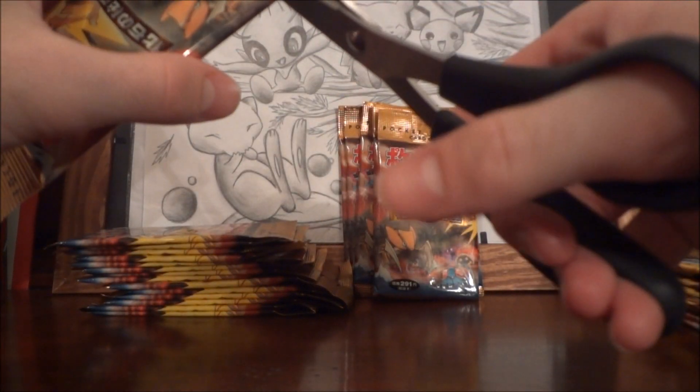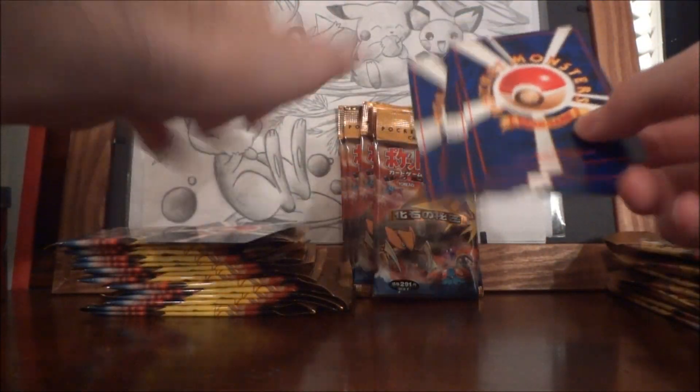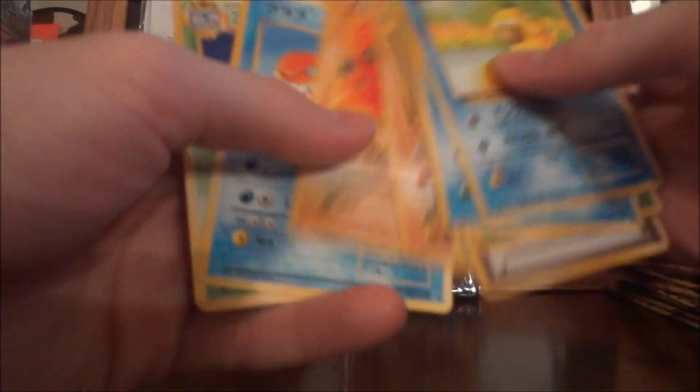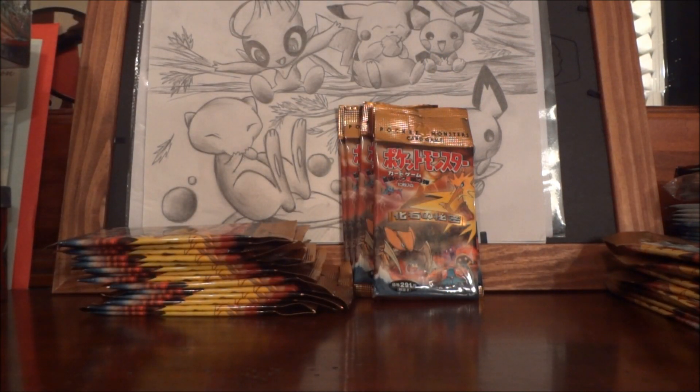Last pack guys for this part. Looks like something green — what could be green that's in this set except for Muk? Got a Sandslash, don't know if I got that yet, another Golbat, looks like a Muk. I'm getting tired, I apologize for that. If I don't sound too excited, but I am pretty excited for these — these are very rare packs to get, and I was able to get them for a dollar a piece, which is amazing.